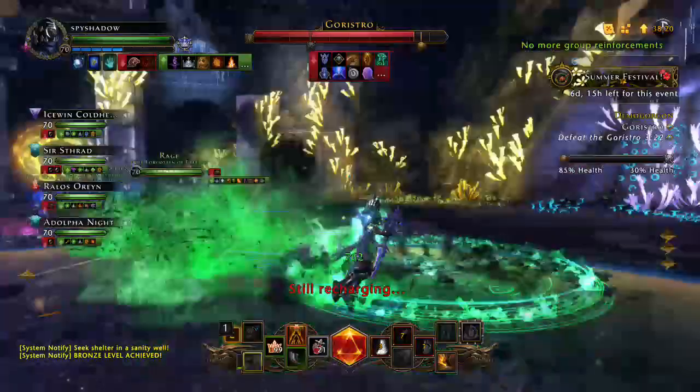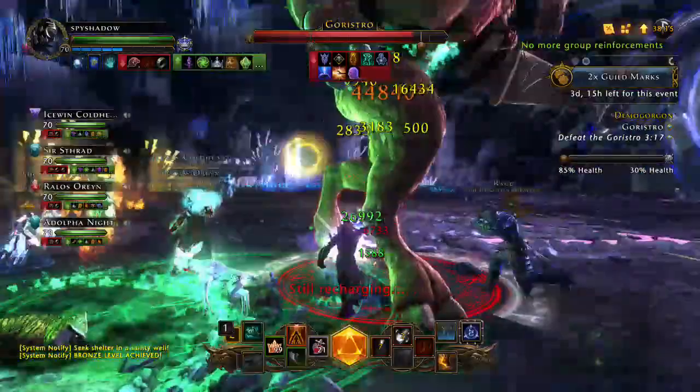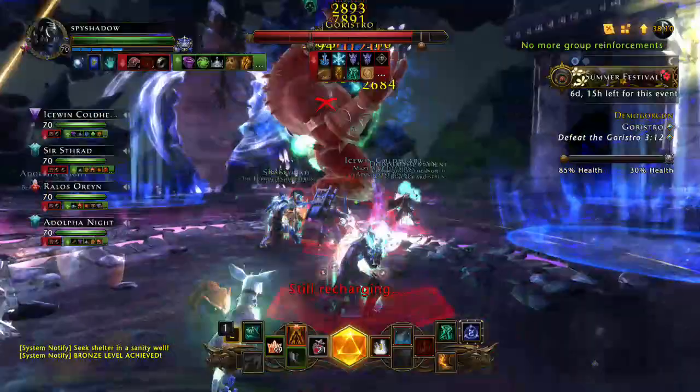Alan just got one-shot because he didn't get into the sanity well. The black orbs are horrible — they will heal the Goristro quite a bit, and if he heals once through a black orb it's very hard to get back what you need.